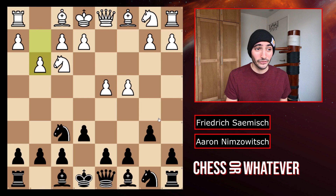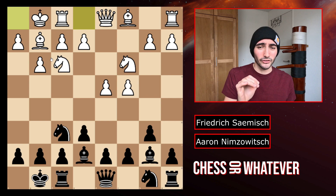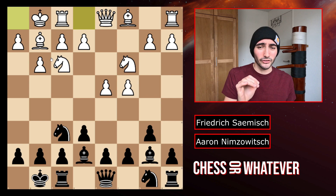They both fianchetto their bishop. They both develop more pieces and castle. So far, pretty standard stuff. We have this Queen's Gambit with the white bishop fianchettoed out, sort of like in the Catalan, but the pawn structure is a little bit different. And black is playing this Queen's Indian setup.